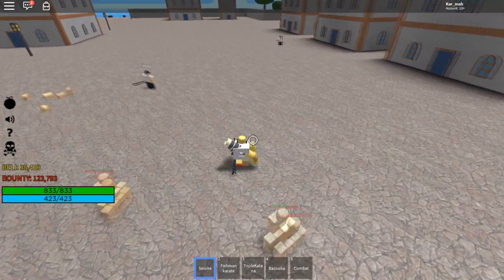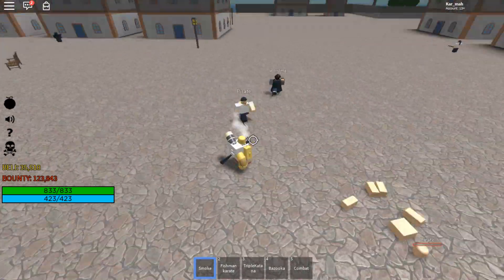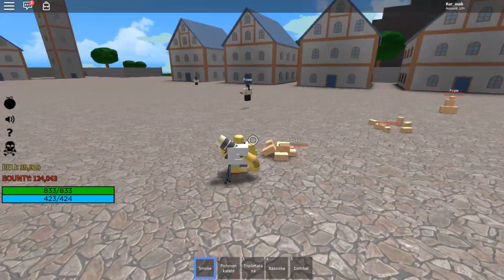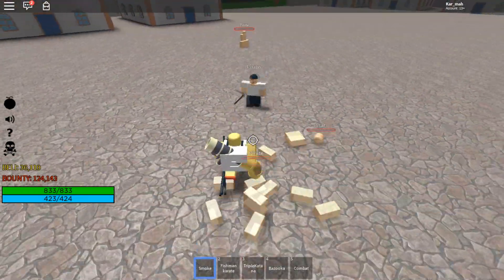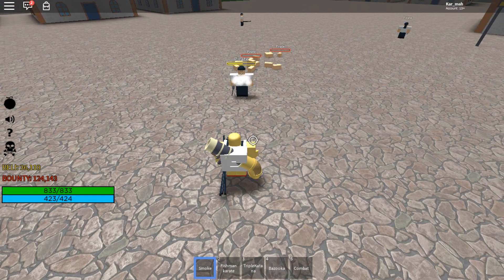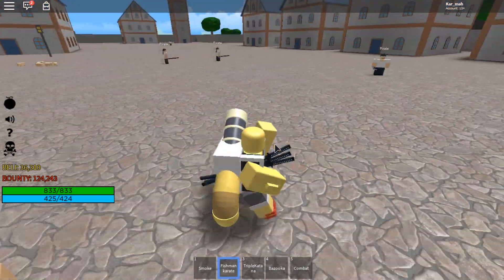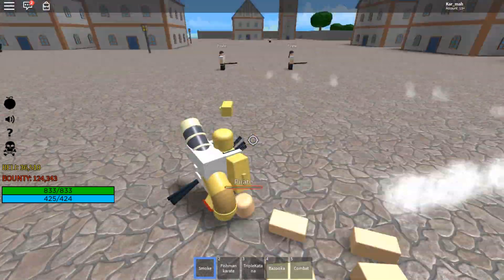The next move is E. It's a stun move — it doesn't do much damage, but it stuns enemies kind of like smoke handcuffs. Once they're stunned you can just punch them while they're locked down. It's my favorite move because they get so annoyed when I stun them.